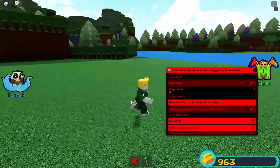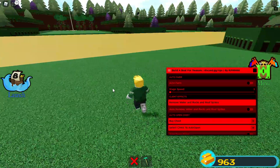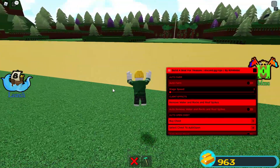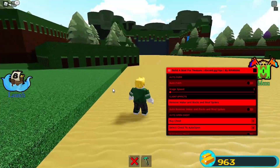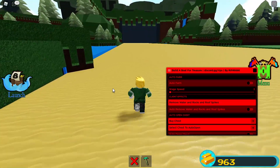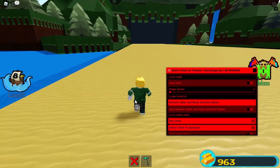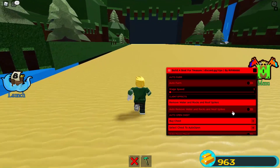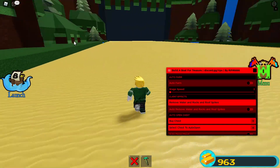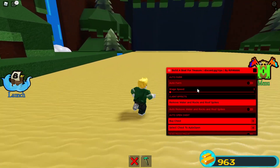Under Client Effects you have Remove Water, Rocks, and Roof Spikes. If I click this, the game freezes briefly and then there's no more water — I can just walk on it. So you can literally just run to the end if you want to.